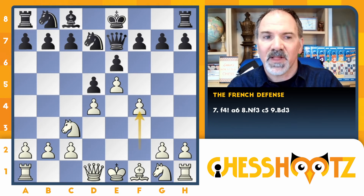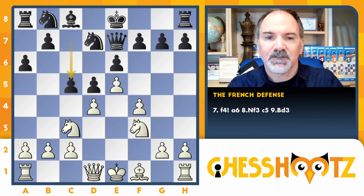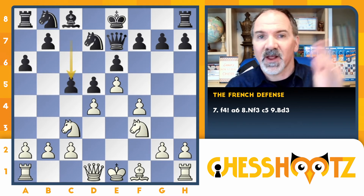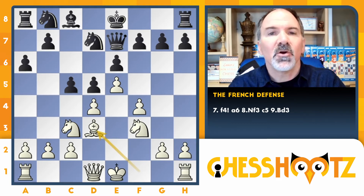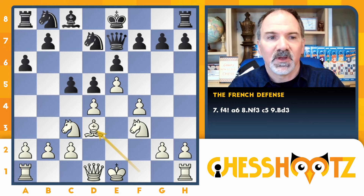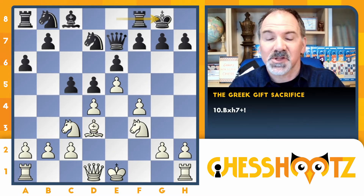In the fundamental level, we learned that c5 is a mistake because the knight can jump into b5. So instead, black plays pawn to a6. Now a nice normal developing move — the knight comes out to f3. And now they can play c5 and get away with it; our knight can't jump in there. And your bishop goes to d3. Here is where black can fall into your trap, and black castles — they have fallen into the Greek Gift sacrifice.